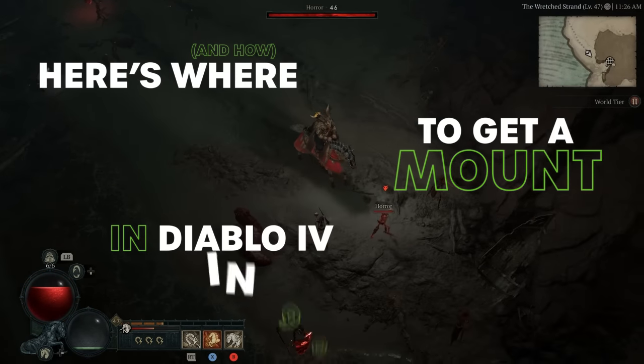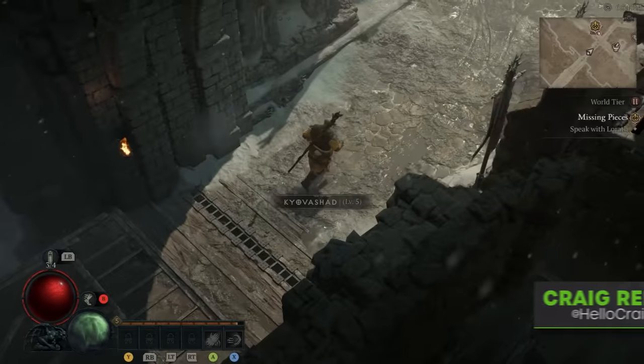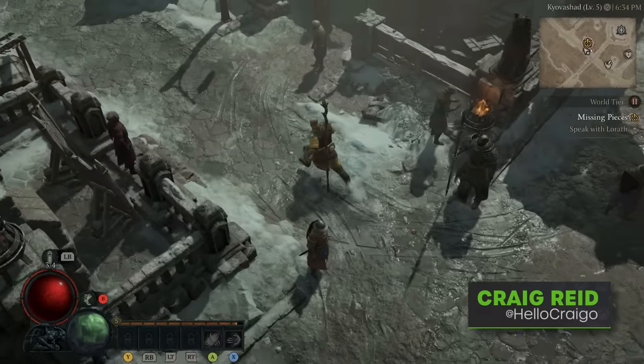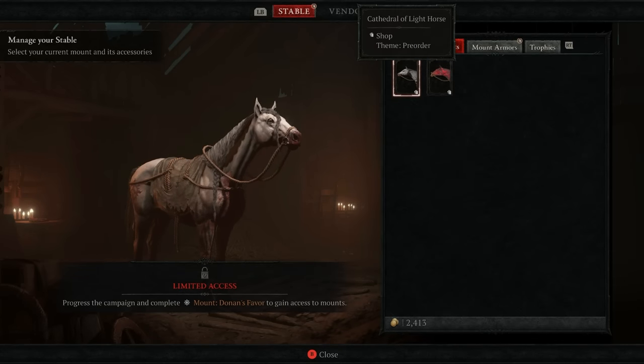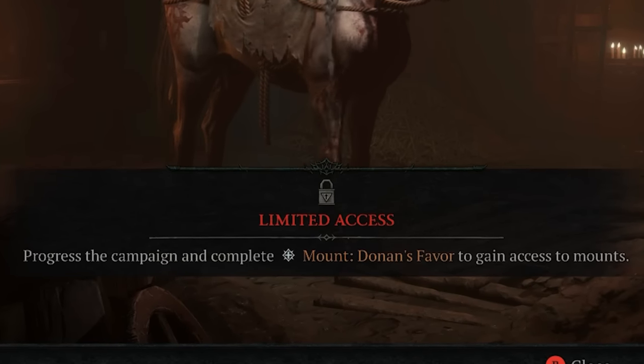Here's where and how to get a mount in Diablo 4 in 90 seconds. When you first step foot in Kyovashad, you'll meet Oscar, the stingy Stablemaster. He's stingy because if you chat to him, you'll see the requirements needed to unlock a mount.